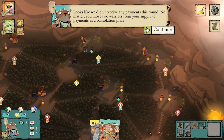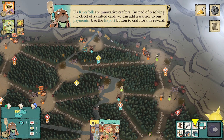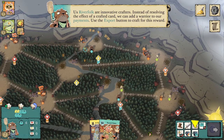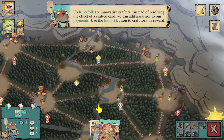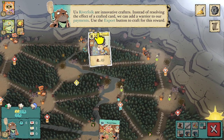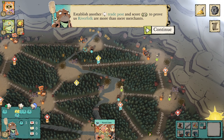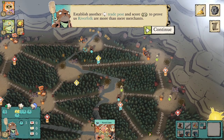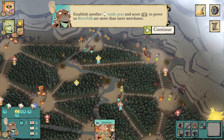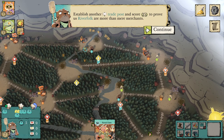What I talked about earlier is coming to pass: looks like we didn't receive any payments this round — no matter, you move two warriors from your supply to payments as a consolation prize. Now, export: instead of resolving the effect of a crafted card, you can add a warrior to your payments. Export is probably the most useless thing possible for the River Folk. Why would we export? We could just craft it for a point. The reason exporting is so useless is because if I export once and no one buys, I got less funds than if I hadn't exported and just wasted a card and an action.